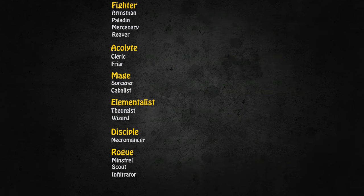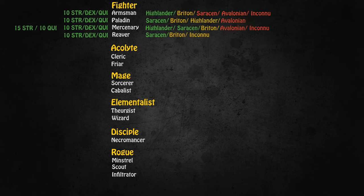Now to the races. Not every race can become every class — for example, if you want to be an Inconnu Fighter, you can only choose Armsman, Mercenary, or Reaver; not Paladin. The best choice for an Armsman is the Highlander. As an Armsman you really want to go two-handed swords or polearm — and mostly it's going to be polearm because it's just the better line — so you want a bunch of Strength, and the Highlander is simply the strongest race in Albion. It's not as big a difference as the Firbolg in Hibernia or the Troll in Midgard, so a Briton isn't that far behind. I would stay away from Saracen, Avalonian, and Inconnu, however, because their Strength is quite low.